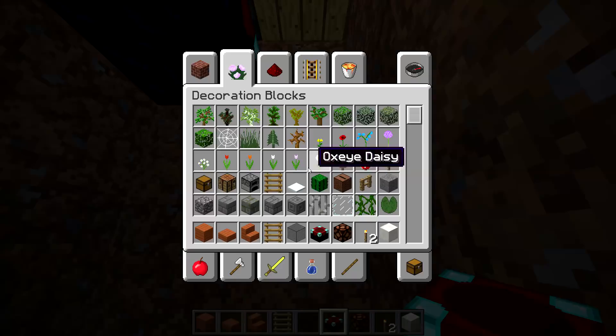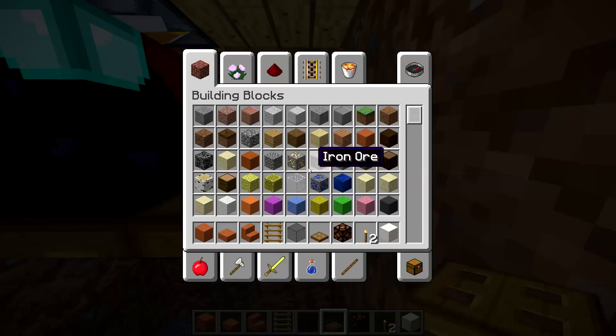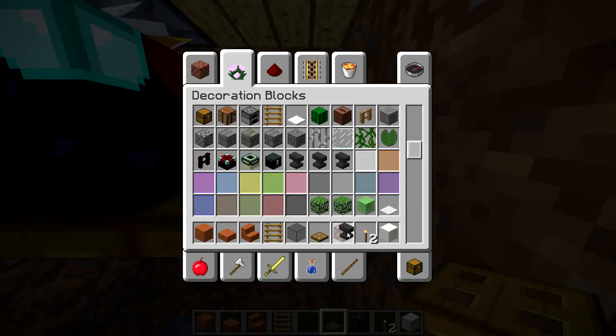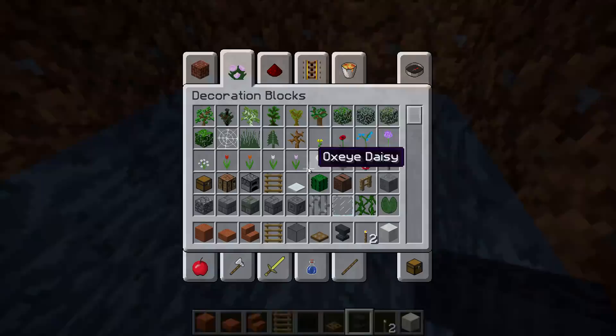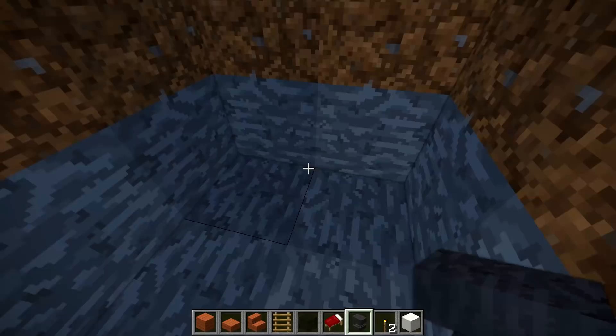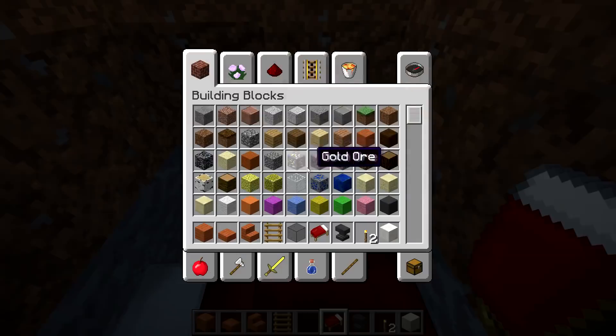Dig another two down like this, then we're going to get a trap door — type in 'trap' to get our trap doors — and place them underneath here, one and two. Then we can get our anvil; it's seriously got everything. Now we're going to get our bed. I'm trying out a new mod with sound effects that makes things sound more immersive, so hopefully Minecraft should sound a little bit better.